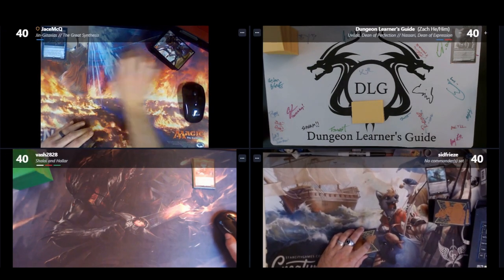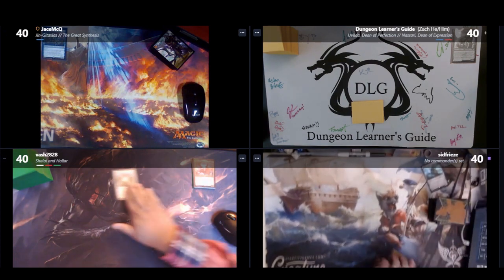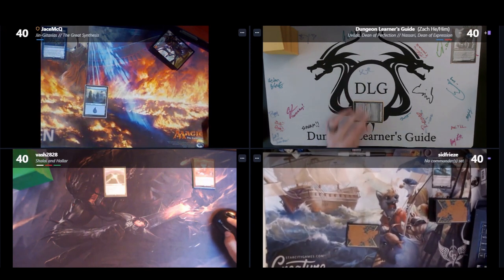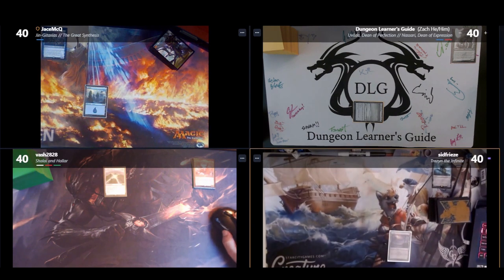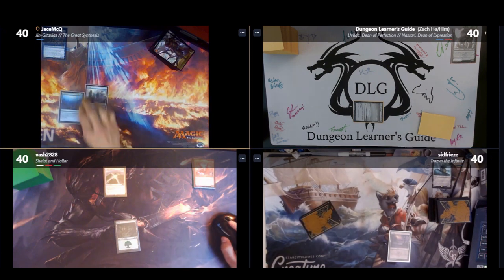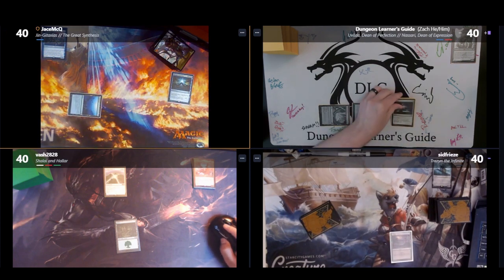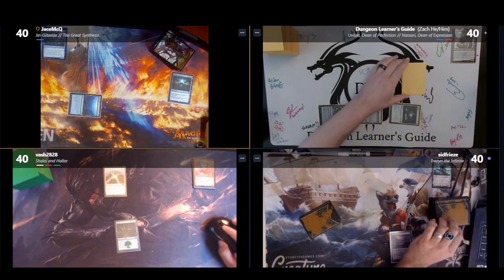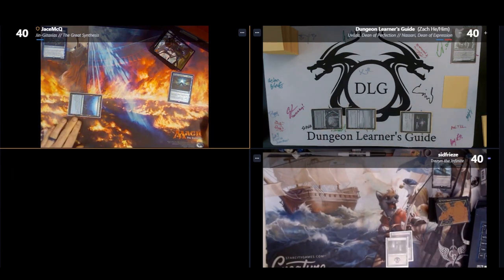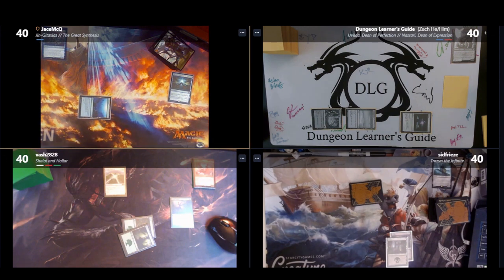At the start of the game, Jason goes first, followed by myself, Sean, and then Bilal. Before the game starts, Bilal puts a Leyline of Sanctity into play from his opening hand, gaining hexproof. On Jason's first turn, he plays an Island. I play a Lonely Sandbar. Sean plays a Swamp. Bilal plays a Forest. Jason plays a Coral Atoll, returning an untapped Island to his hand. I play a Forgotten Cave and cast Sol Ring, then use it to foretell a card.